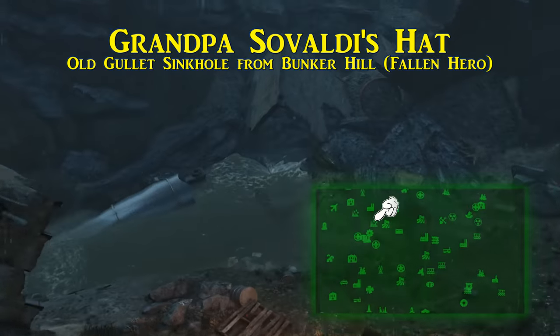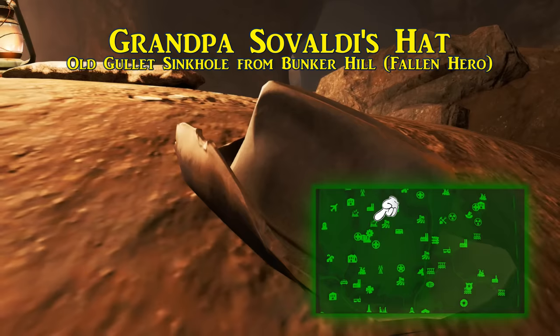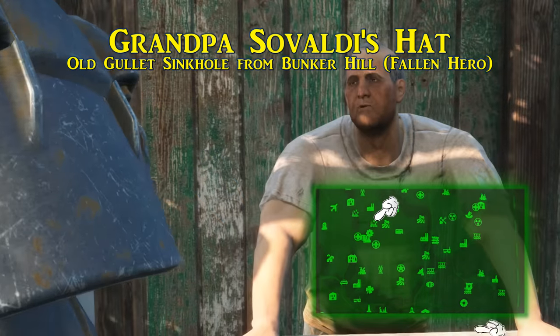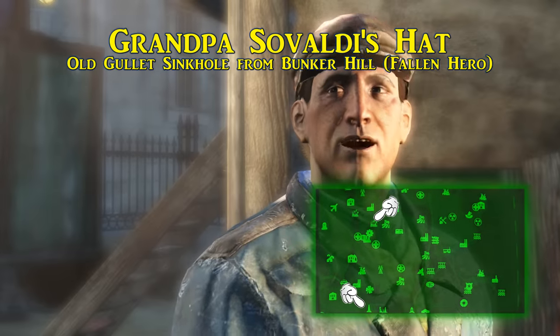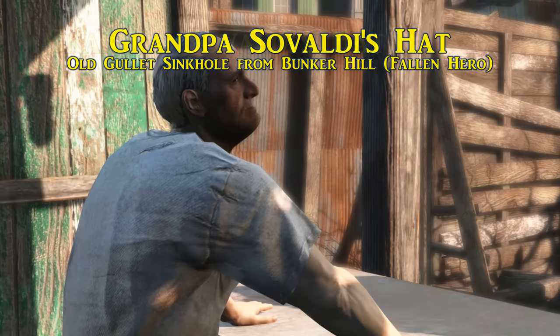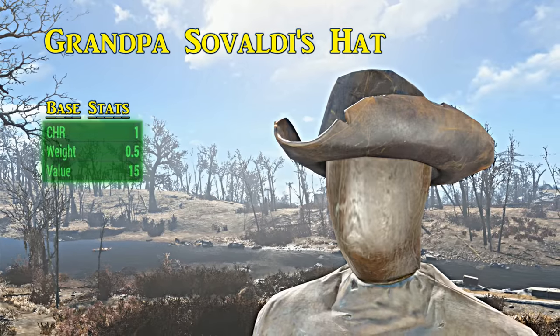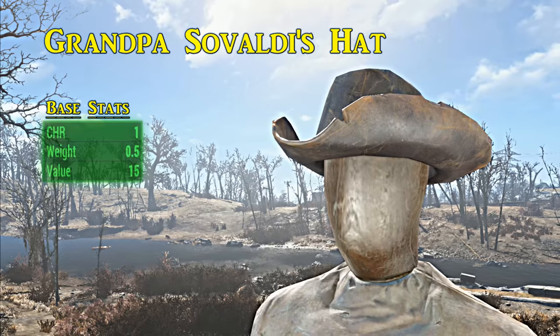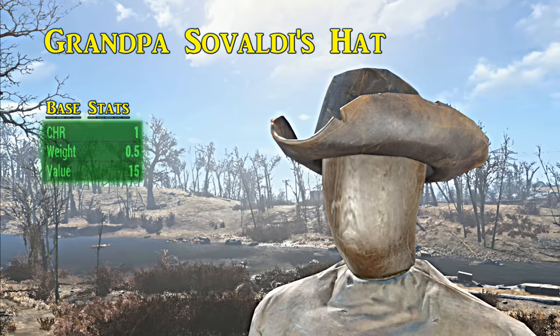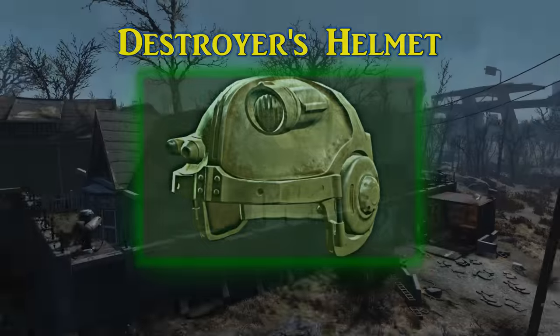Sticking to the obscure is Grandpa Salvatore's hat, found in the Old Gullet Sinkhole not far from the Malden township. This hat is tied to the quest 'Fallen Hero,' gotten from Joe Salvatore at Bunker Hill — he's the barkeep there. Ask him for a job and he'll send you to retrieve his grandfather's hat. It is statistically no different from a militia hat, giving a bonus of one to charisma — the only difference is its name and that it's a quest objective and reward.